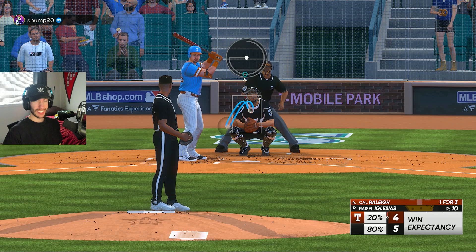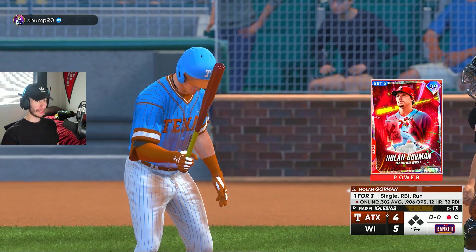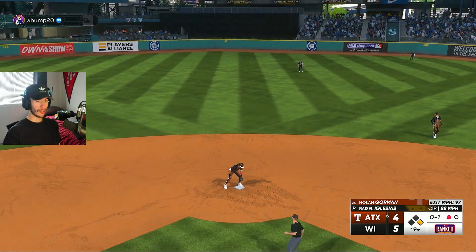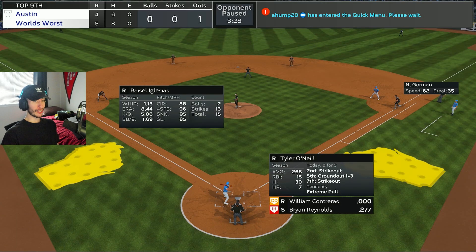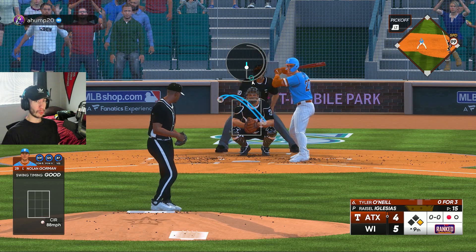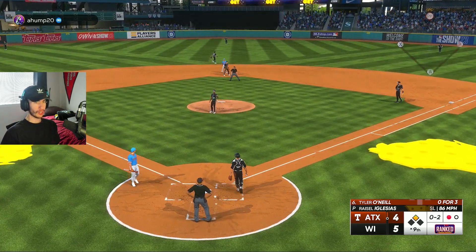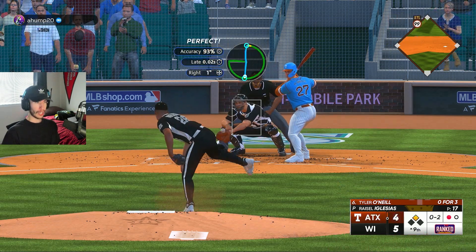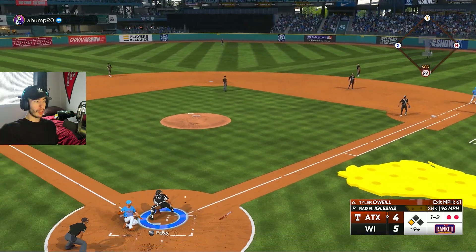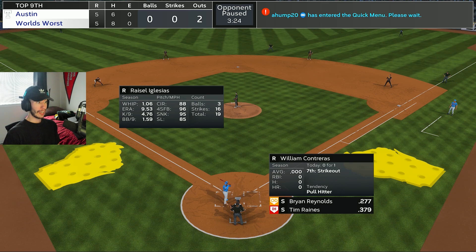A home run ties this game — let's not give up a home run. We strike out Cal Raleigh to start the top of the ninth. Nolan Gorman gets on — the tying run on base with one out. Tyler O'Neal comes up and he's 0-for-3, with Trey Turner as a pinch runner. We got him chasing, but we've got to watch for the steal — he steals on a slide step. Tying run in scoring position on an 0-2 count. We jam O'Neal, Harper makes a gold glove play at first base, but Rysel Iglesias hesitates on the throw home even though I had it loaded up. We are tied at five.